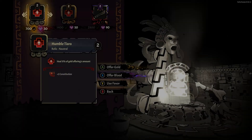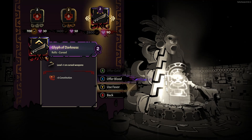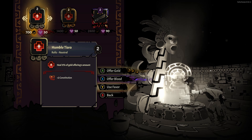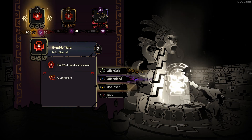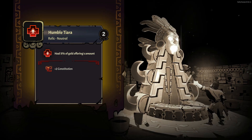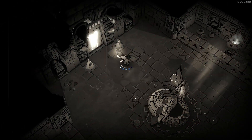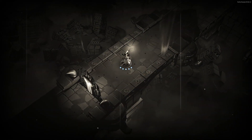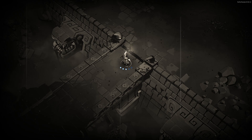Let's head to the altar. Level one on cursed weapons - well, I don't have cursed weapons so I'm probably not going to get that. Let's just offer gold and get the first one - it also gives two constitution for health. Is this the boss arena? Yes it is, so let's go.